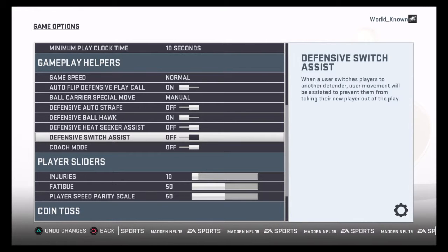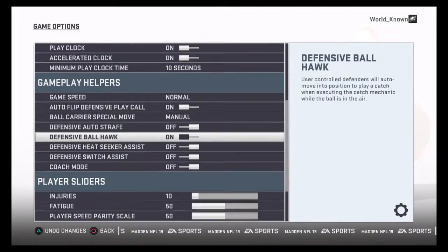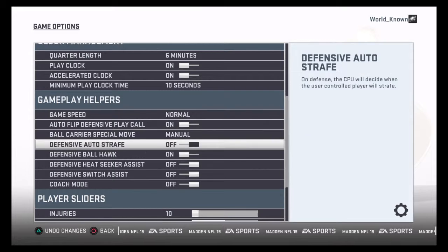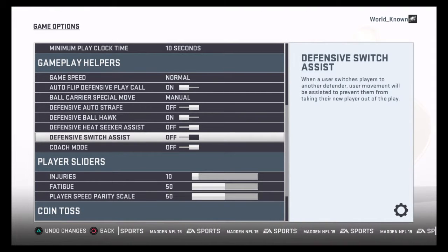Switch Assist — I never tried this on or off. There's a description there, y'all can try it and tell me how it works. But these are my settings. You need Defensive Ball Hawk on, you need the juke move on Manual, Heat Seeker is optional, and Switch Assist I never tried. If this doesn't work let me know, because I recommended this to other people and they said it worked, so I went ahead and made a quick video about it. Hope you guys enjoy, thanks.